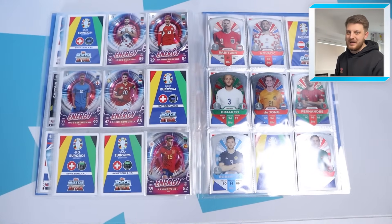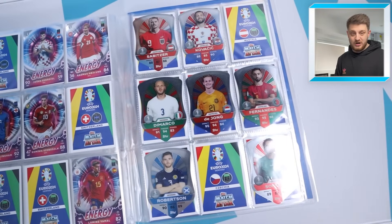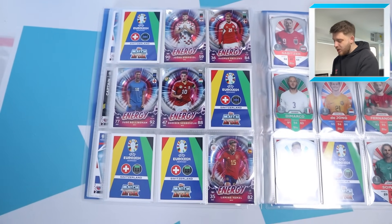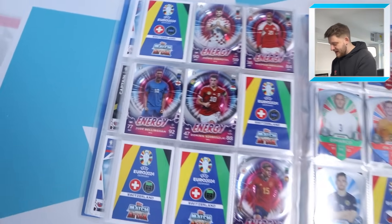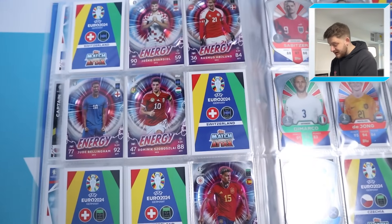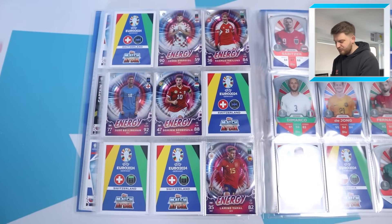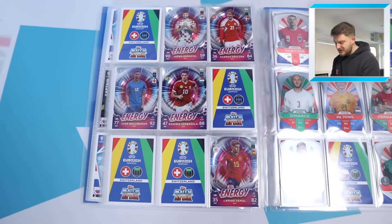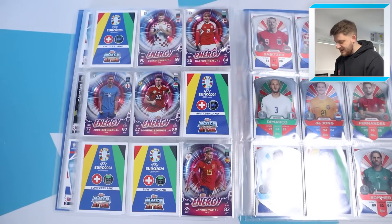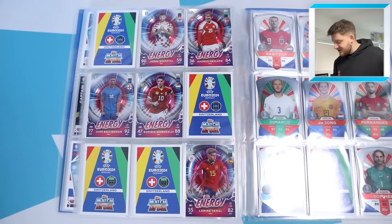Then we move into the exciting pages — it's quite cool how you finish the base set and go straight into the energy and shield cards. Starting with the energies, we're missing just four — we've done pretty well, albeit we've had a few swaps. We've had two or three Bellinghams, a couple of Valverdes, a couple of Lamine Yamals. We're missing four energy cards — I think Frankie de Jong, Mitrovic, Bruno Fernandes, and one other. Not bad given they're one in 36 packs or so.